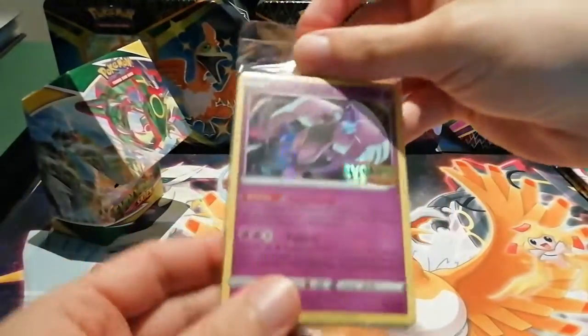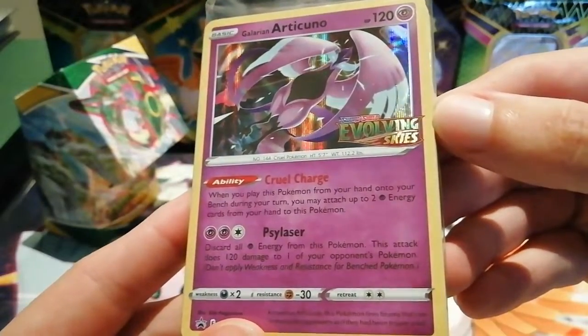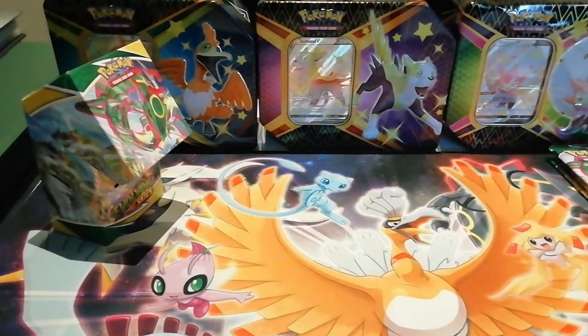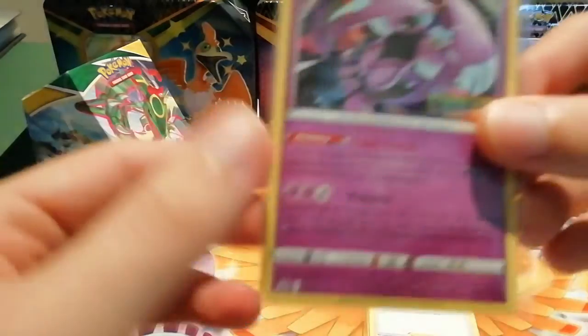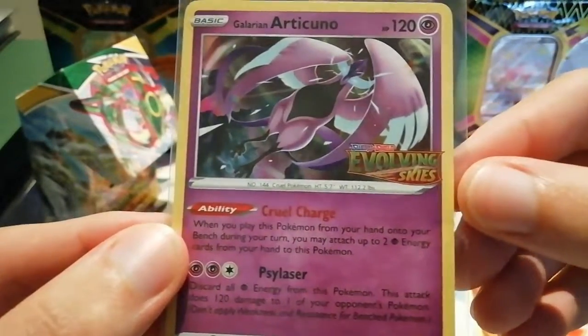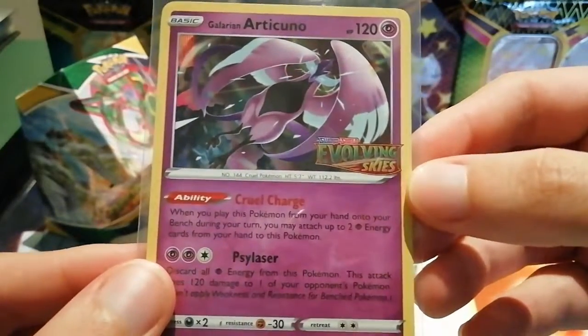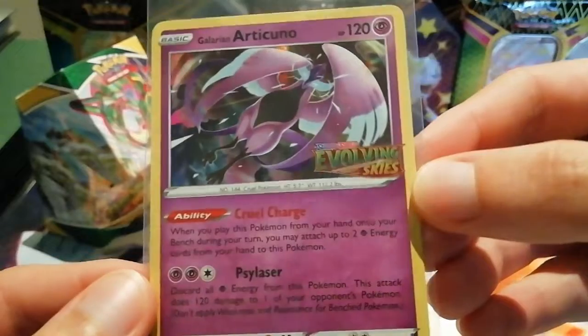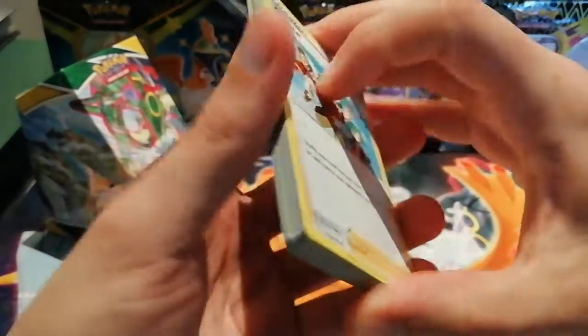The promo that we've got is the Galarian Articuno with the Evolving Skies pre-release logo. This is the evolution pack, so when you go to the event you basically use this to help build your deck because it gives you some evolution chains and some trainers to help you, and then you can add cards from the packs into this evolution deck. It is a black star promo, Sword and Shield number 123. There is a promo for each of the birds so there will be a Zapdos and a Moltres as well.